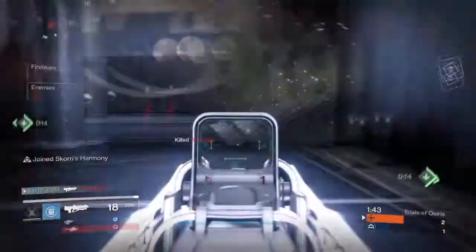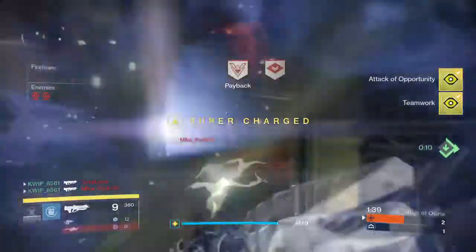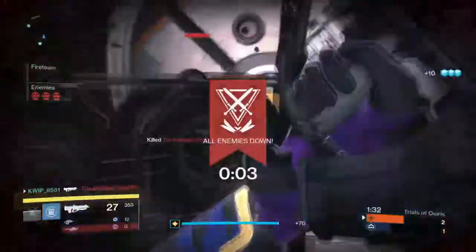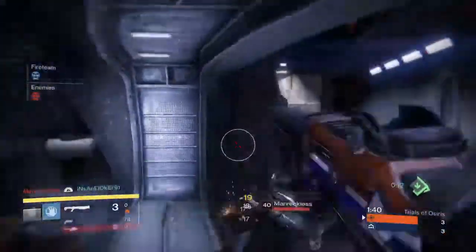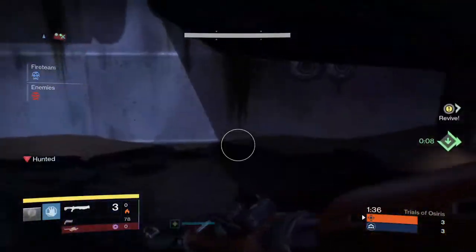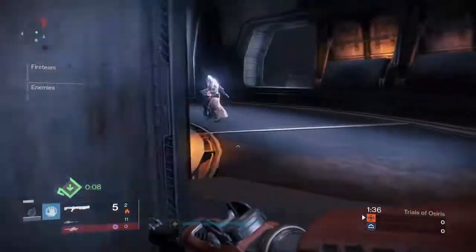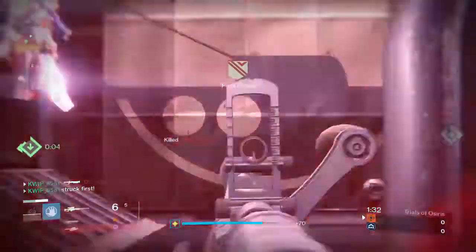Moving on to titans, I'm again picking Striker because lightning grenades are great for the same reasons as spike grenades, so Striker is definitely my pick for titan. For warlocks, I don't think this is that great of a warlock map — they don't have too many great grenades here and they don't have any of the lightning-type grenades. The next closest thing and the strongest grenade they have is the Axiom Bolt, so Voidwalker is probably the best option. Axiom Bolts will tag people up in the inside areas and the super is very consistent for shutting down other supers and getting picks.